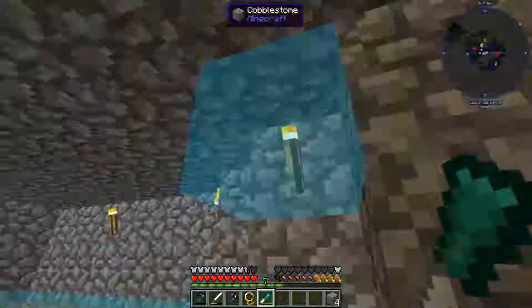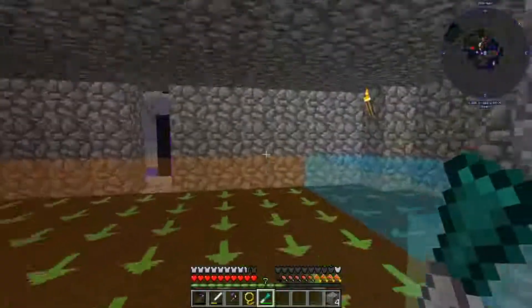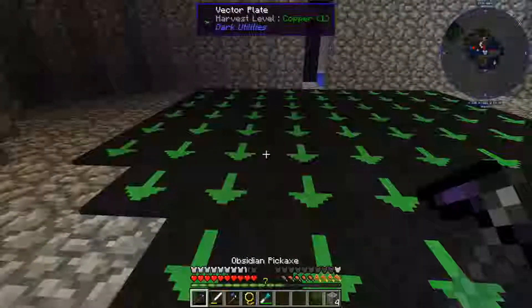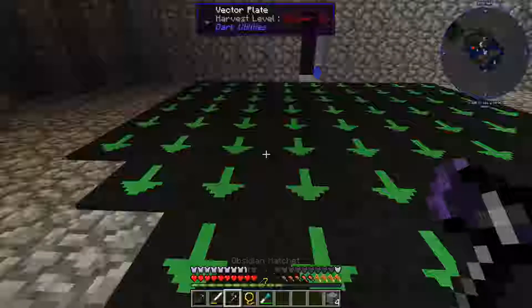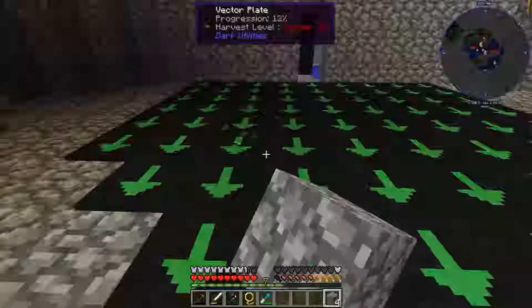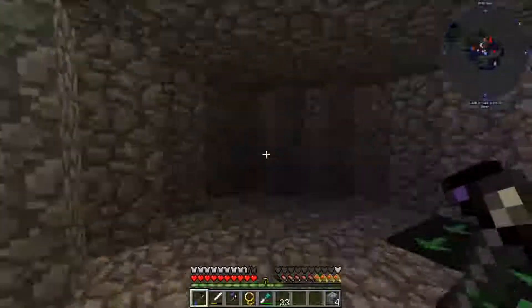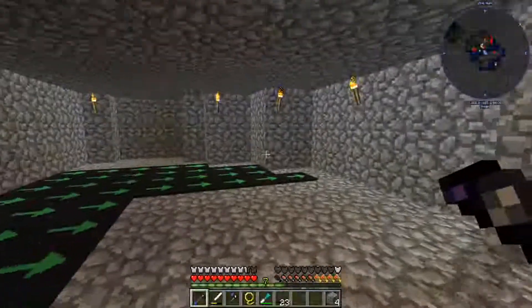I think we've got all the blocks we need placed down. Let's go ahead and turn this thing off — actually, turn it off there we are. We can mine these up real quickly. Wait, okay — I've got to go repair it. Let's check out a couple different cobblestone options.